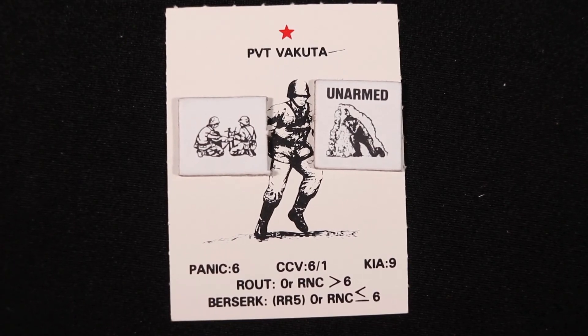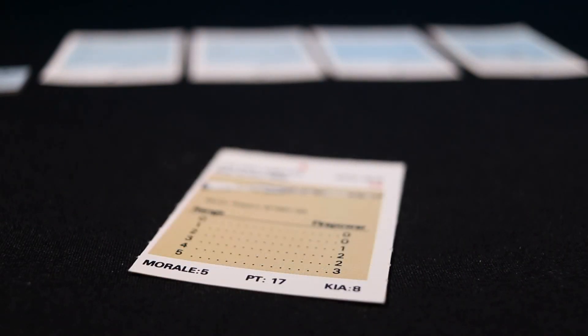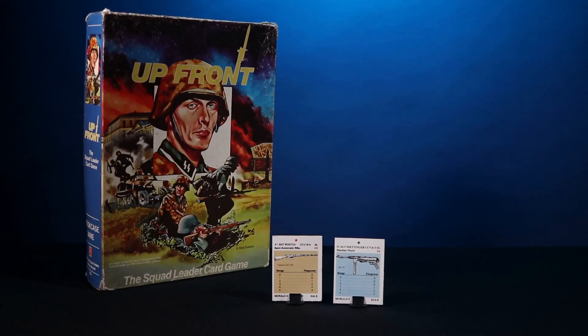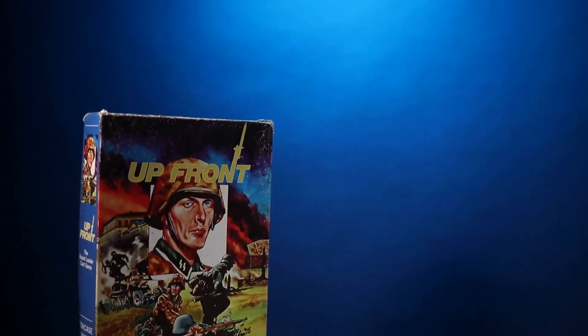If the soldier who went berserk crewed a weapon, he leaves the weapon behind and attacks unarmed. If he wins, he stays unarmed until paying an action to draw a black RNC. Keep in mind that soldiers who crew an infantry gun are not subject to going berserk. If the opposing group moved away from relative range 5 after the soldier went berserk but before the following game turn, the berserk soldier rallies instead. Up Front allows you to close with enemy soldiers, infiltrate their groups, and conduct hand-to-hand or close combat to eliminate them from the field.